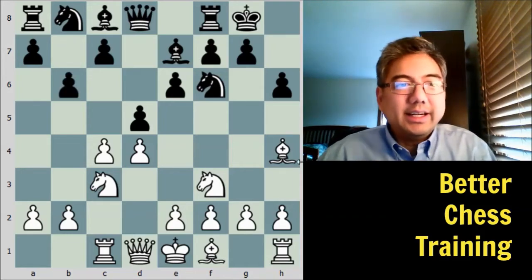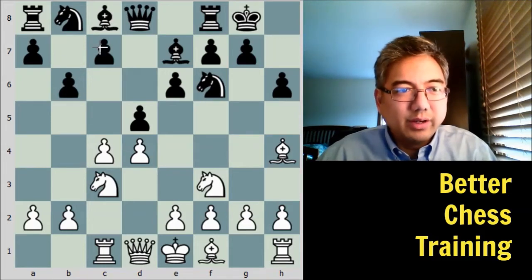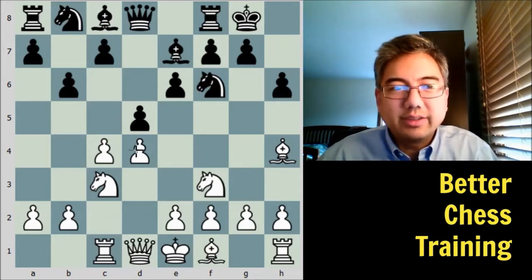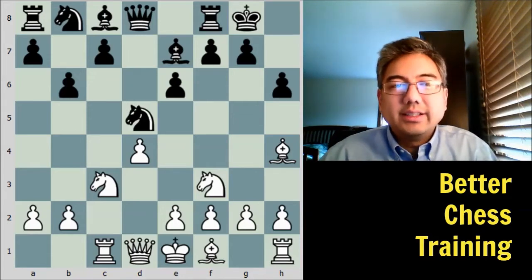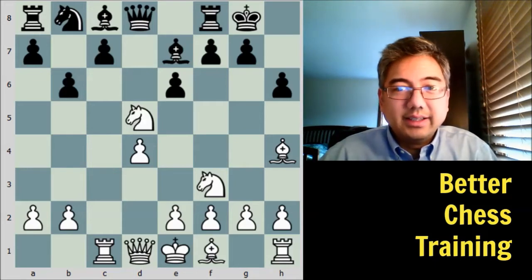b6 — the idea here is to give this light-square bishop a place to go, as well as preparing a c5 pawn lever, which is one of black's main ways of attacking white's center in this opening. White plays cxd5, knight takes d5, and then knight takes d5.